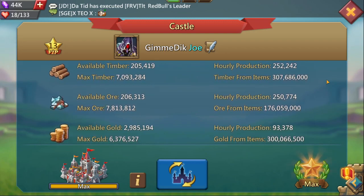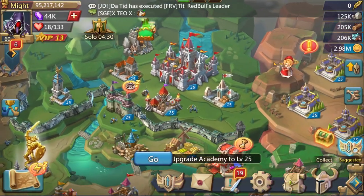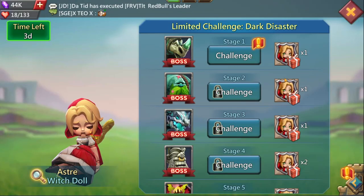The account has 84 million food, 219 million stone, 307 million wood, 176 million ore, and 300 million gold, which is quite a bit of gold. You've got plenty to progress right there.